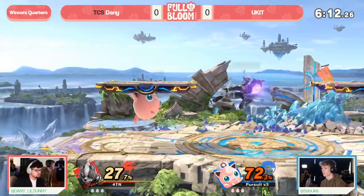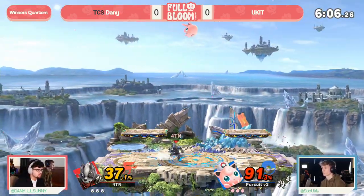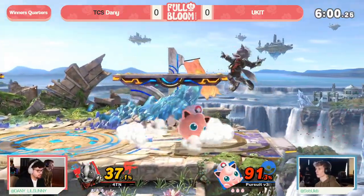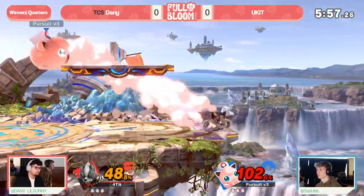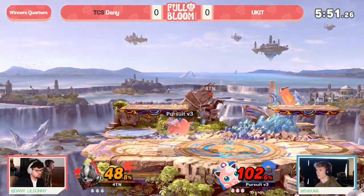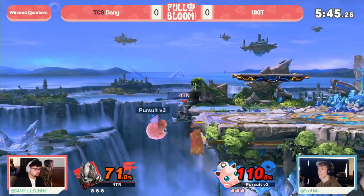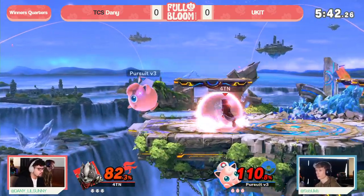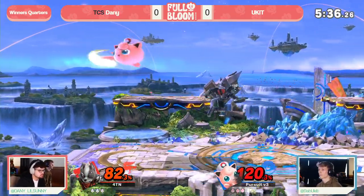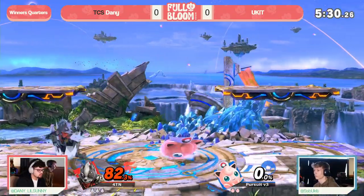Danny's playing really safe on these platforms and abusing Jigglypuff's low mobility. Against Jigglypuff, you want to trade as often as possible because it just means so much more when you get those hits. Already at 91%, we can start fishing for back airs, especially in the corner. Yukid trying to nickel and dime for a few more hits — if we can get Wolf off stage, maybe we can turn things around. The up tilt is going to be enough, and that is Danny taking the first stock.